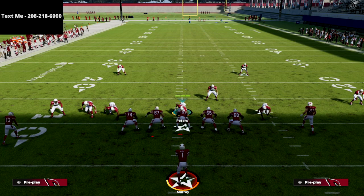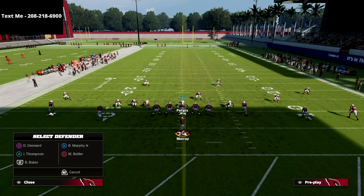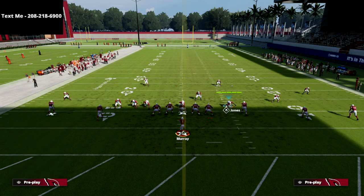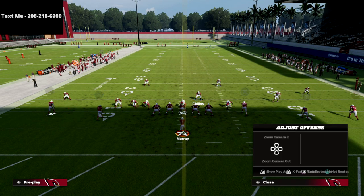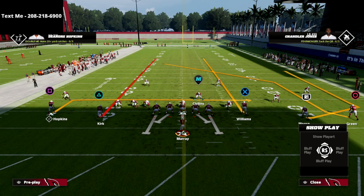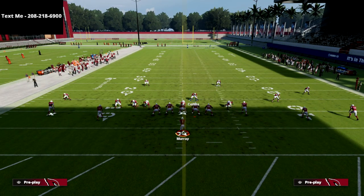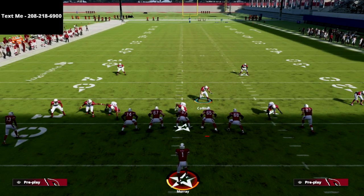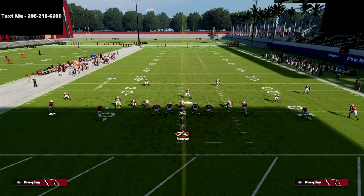There are some five wide receiver formations — empty trade stack is one — where if you run this defense consistently, it can be stressed. It's not as bad out of Cover Six; it's worse out of true Cover Four Quarters or Cover Four Palms. If the tight end goes vertical — let's say they run a route combo designed to break the match — your three-rec hook responsibility is to the number three receiver, which is the tight end. If he goes vertical, you want to wall him off and carry him, delivering him to the quarters defender.